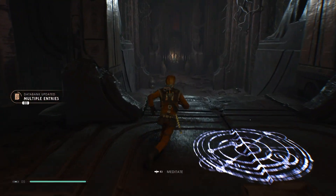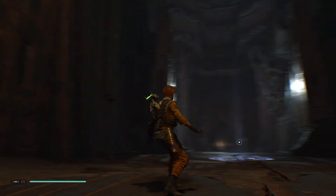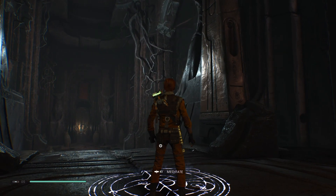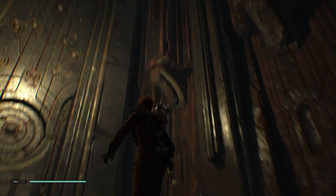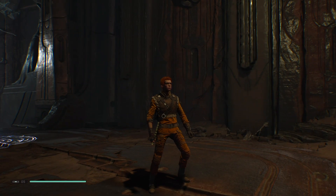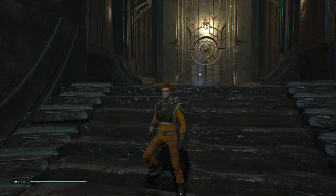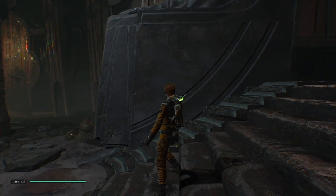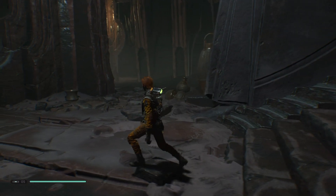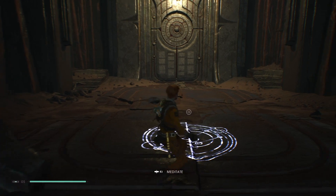Multiple entries — data bank updated. This meditation point just popped up out of nowhere, so I went to meditate and it just kind of put us into this cutscene. Not sure what I'm supposed to do. I think this is where we end off this episode — Order 66. We will figure our way out of here in the next one. That is it for this Jedi Fallen Order walkthrough. Thank you guys for watching, drop a like if you enjoyed, and subscribe to the channel for more.